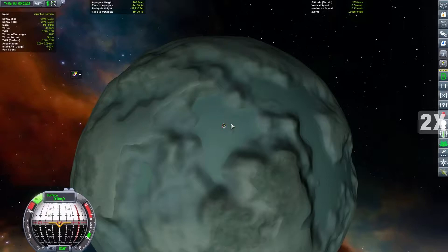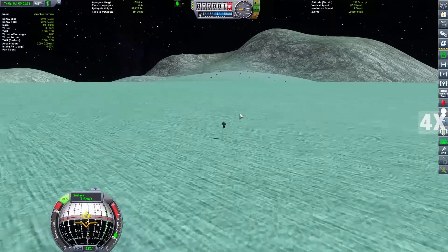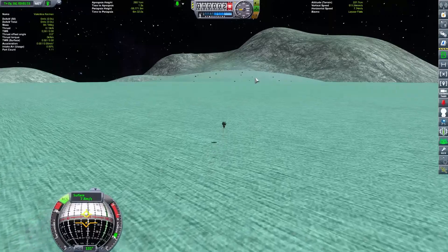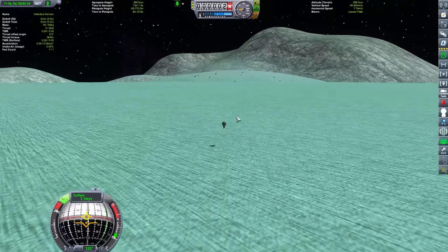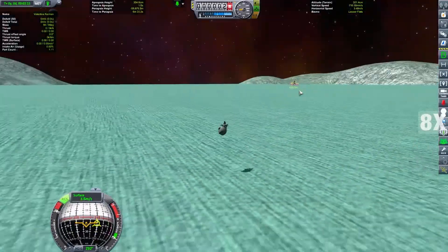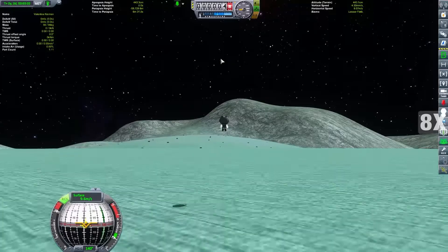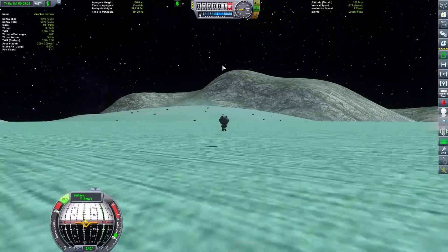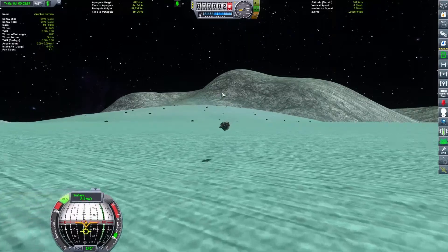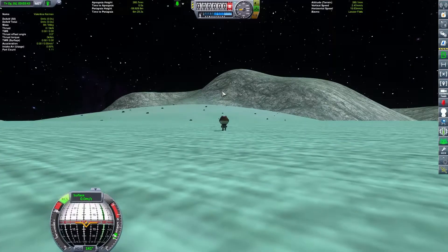We can zoom in even more than this so the map will not be too much help - I think it's actually very far. I will only take a sample from the hill if there is a different kind of biome. We are at the lesser flats now. I figure I need to brake before I land - 10 meters per second is like 30 kilometers per hour or 20 miles per hour, so it's quite high speed to land at.